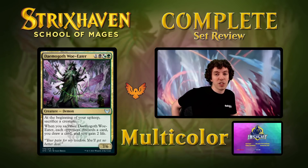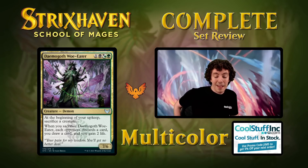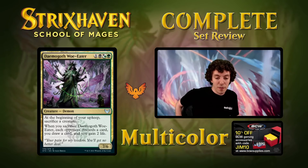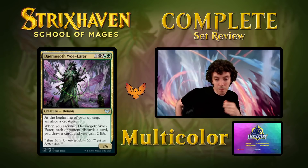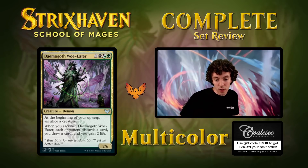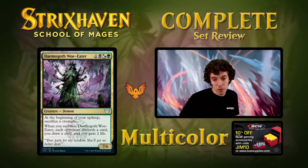Up next is Demigoth Woe Eater — the Witherbloom mechanic is really freaking big. Four mana for a 7/6. Beginning of your upkeep, sacrifice a creature — a solid downside. But if you have to sacrifice this card, your opponent discards and you gain 2, so there's a silver lining where you still get some value off it. Seems like a good draft card. You get a lot of tokens so it's pretty reasonable and aristocrat-y. It does turn on Great Hand Drill by itself with 7 power. Solid draft card, probably not for Constructed.